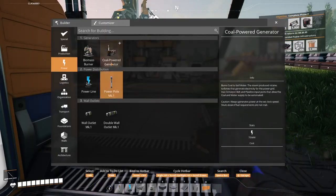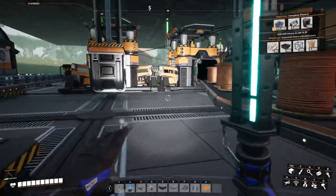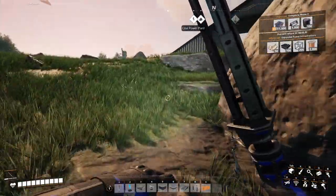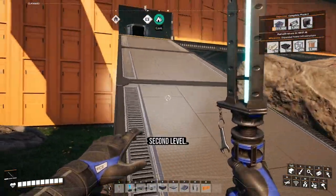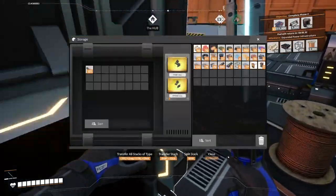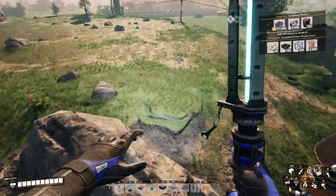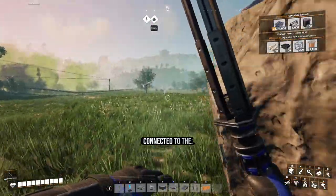Let's go make a couple more coal generators. Let's go upstairs and grab the copper sheets — second level, copper sheets. The copper sheets should be fine for now. We need to make sure that our water is being connected to the generators.